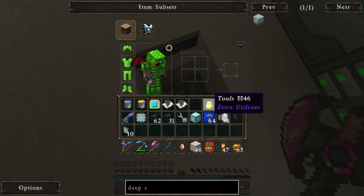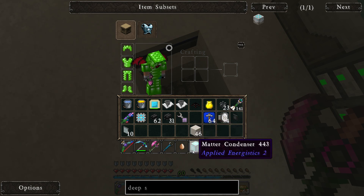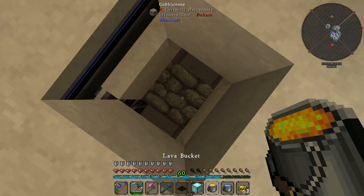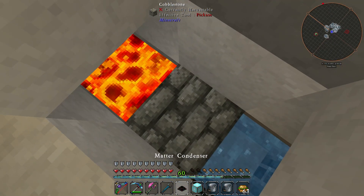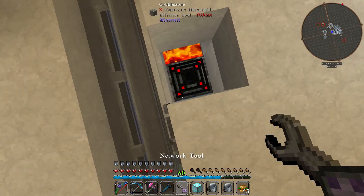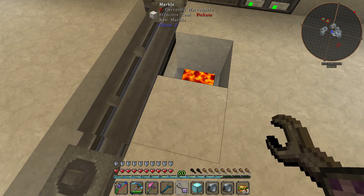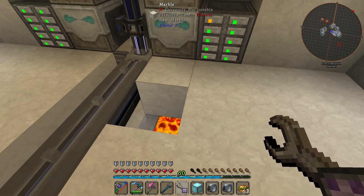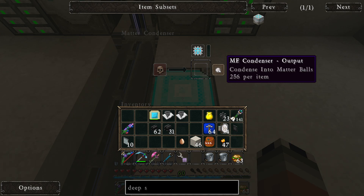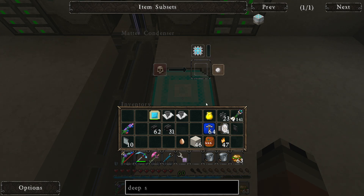So I prepared this little area over here so we can make some automated metal bolts with a transfer node, a bucket, and a bucket. Lava placing here, water here, transfer node goes there. Now let's place this back here so I can take a look — if I place you there you should connect, put you in there, and condense into metal bolts. You should actually start condensing.